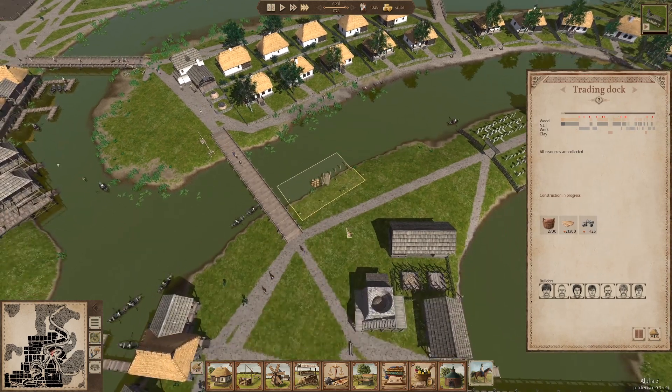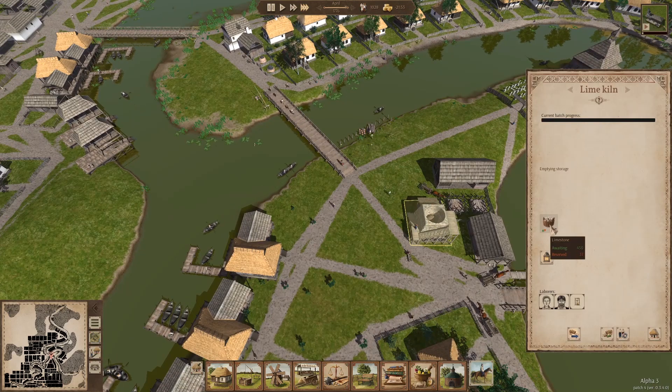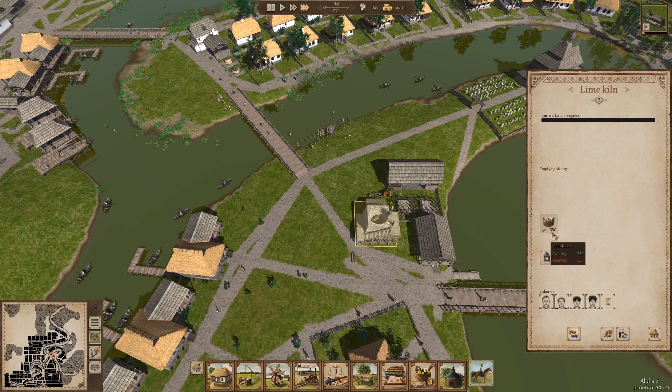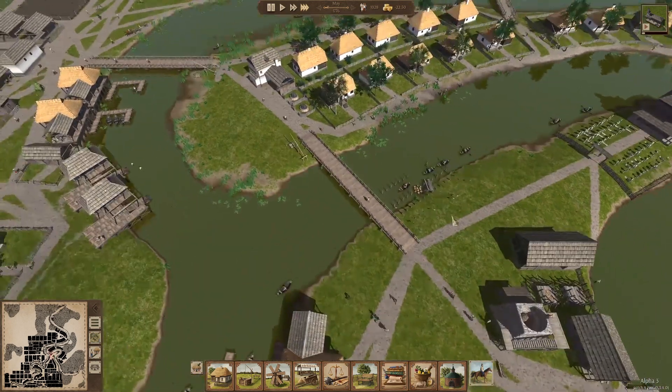Man, I forgot how slow they are at building stuff. They're actually emptying this lime kiln — okay, that's good. Why is it adding limestone? I don't want you to add limestone. Just empty this so I can demolish it, please. Why is there more? No, get this out of here. Well, we'll leave that alone — that seems like it's a mess.